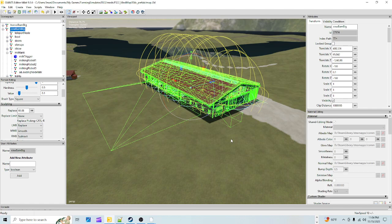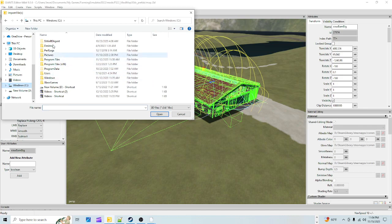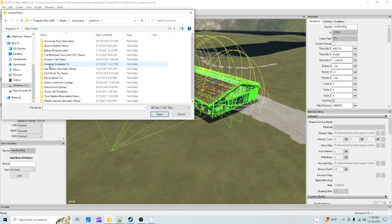What you're going to do is open up the map you're working on, get your building. Hit File, click Import, and go to wherever your game is installed. Mine is on D Drive, yours might be on C Drive. My Farming Simulator 19 is on C Drive - click C Drive, click Program Files x86, double click, roll down to Steam. Double click Steam, double click SteamApps, Common, double click, and from Farming Sim 19 is here.